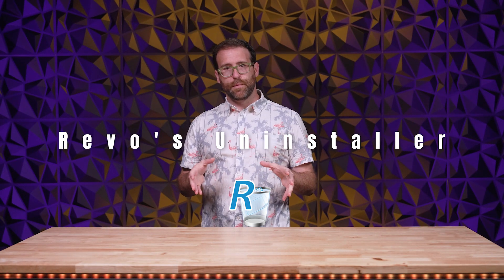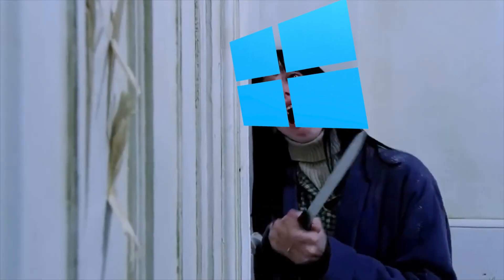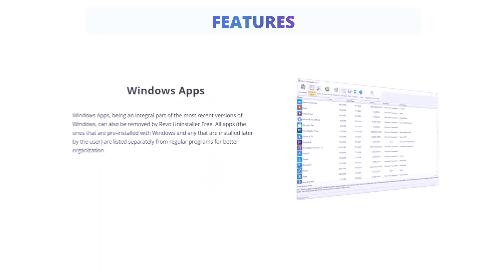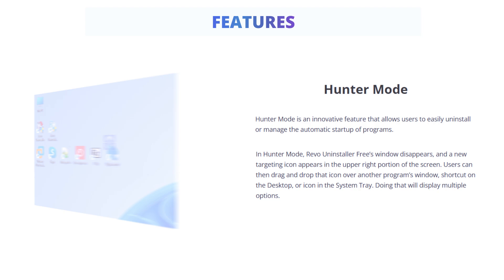Finally, Revo's Uninstaller. Uninstaller lets you nuke any app, including bloatware, better than Windows' basic app utility. Some apps are plain annoying to get rid of, but Uninstaller is able to kill even the most annoying apps. It even lets you get rid of Windows apps that you didn't ask for and don't need. You get the option to create a backup, and it scans for leftover files and remnants and gives you the option to delete those as well.